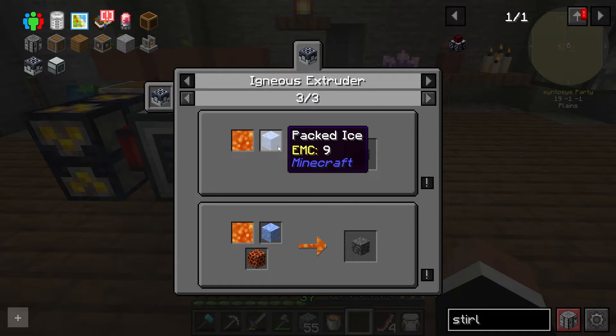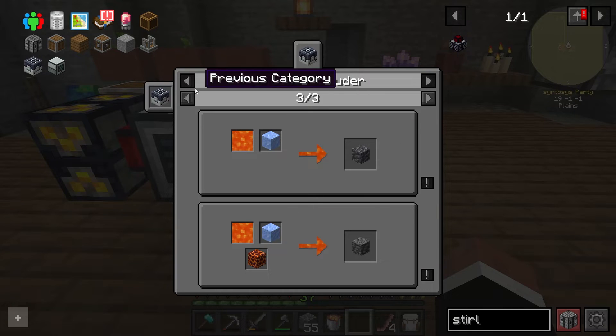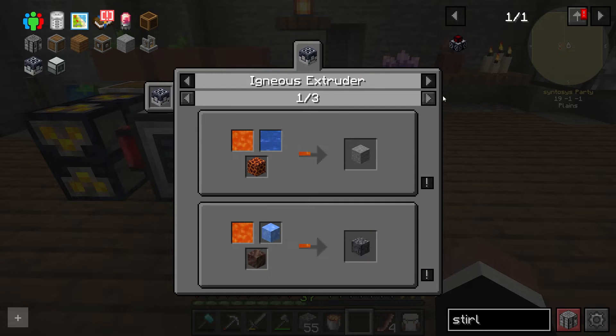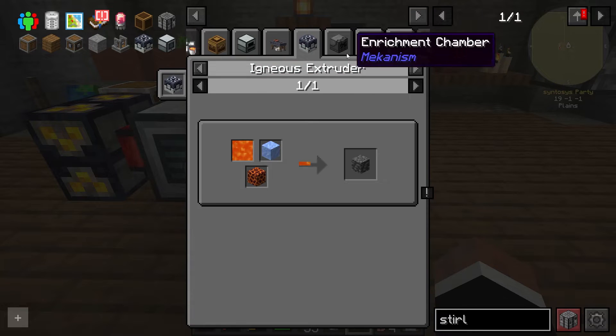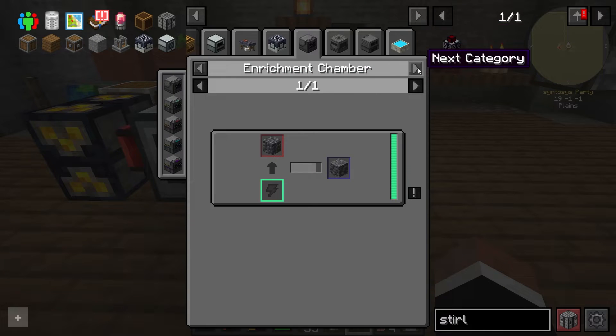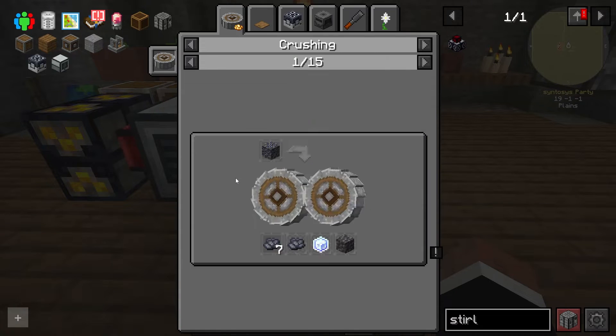So you basically use lava on ice — packed ice and lava and magma. So it's a nice way of making deep slate, which if we were to use... okay, if we were to crush — not crush — is it crush? No, it's not deep slate.